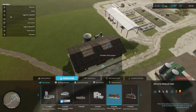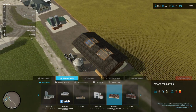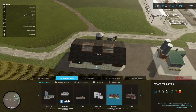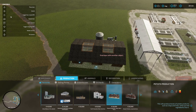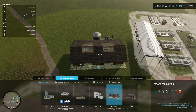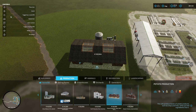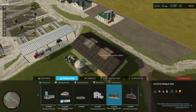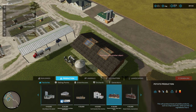There was a mod conflict — I think it's got to do with the greenhouses. In any case, this will do. It's a little bit limited on what it produces: it only produces potato chips or crisps and french fries, but still it's not a major problem. It looks good. It's a little bit too big to go in the actual industrial area I've created so far, so I'm going to put it across the road.